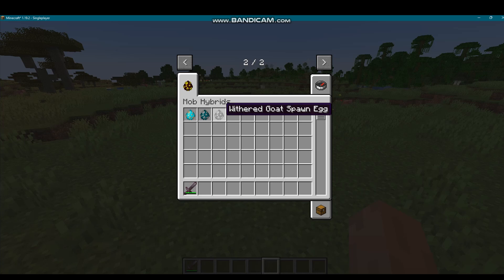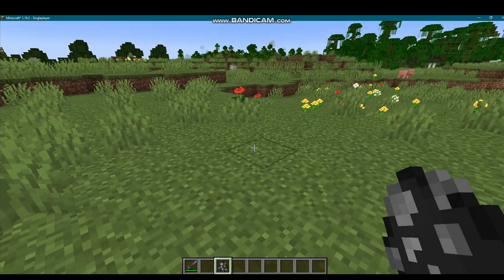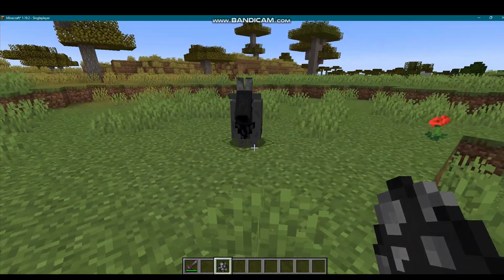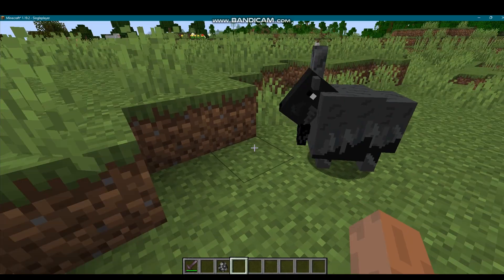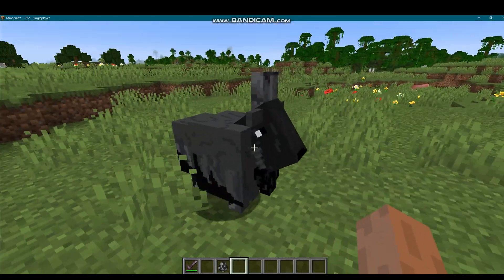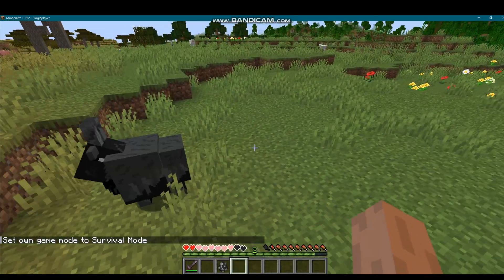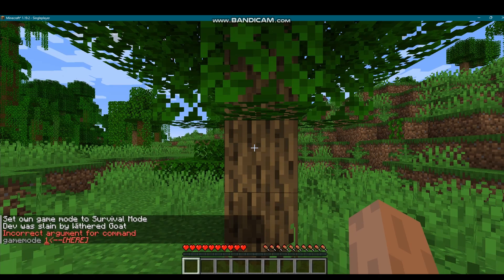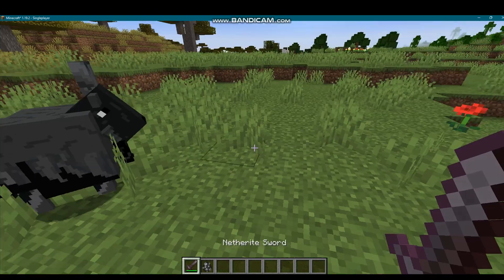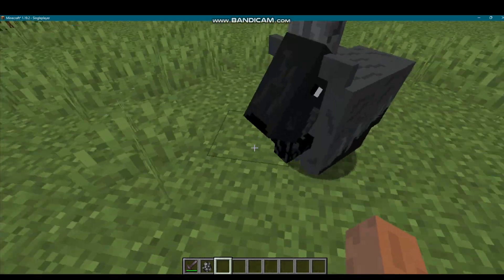I have made it into Minecraft. We have the withered goat spawn egg. Let's see how it turned out. Oh my goodness — that is beautiful! I think this looks amazing. I think this is my favorite mob yet, guys. If we go into survival mode, he shall attack me — oh yes, he does attack me! I think he's gonna kill me now. Man, he packs a punch. This mob looks — I think it's my best one yet. I also like the goat teeth.